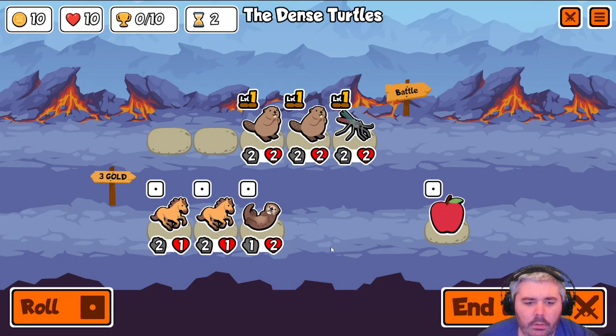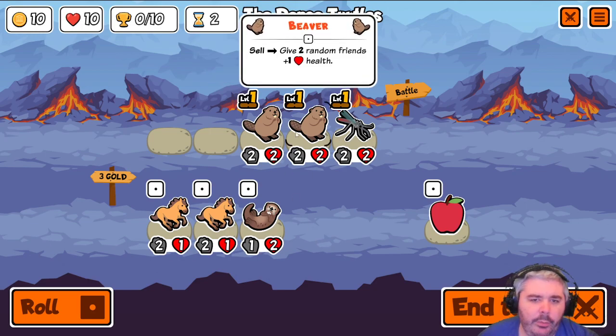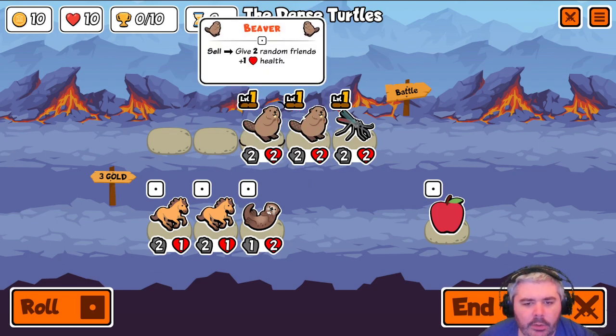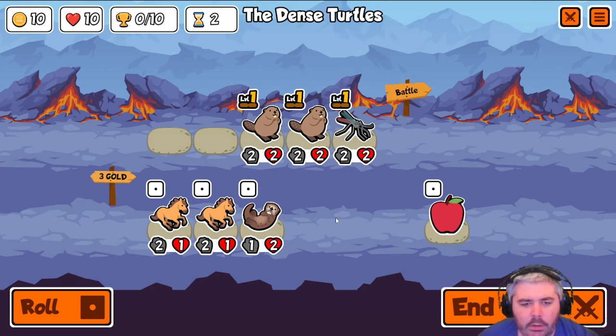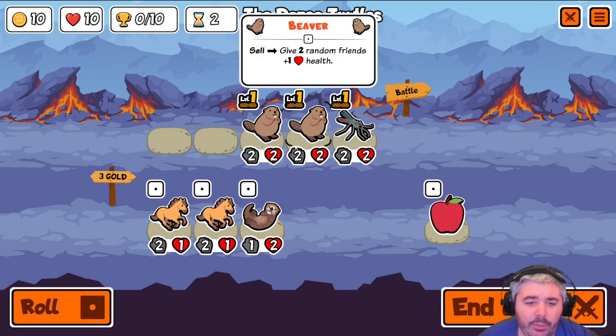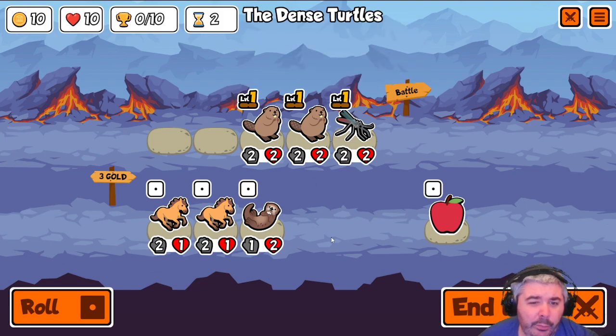That's fine. Because we can sell the beaver and I'm pretty sure it gives 2-2. So I think here we just buy the otter. Let it hit somebody.